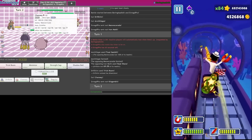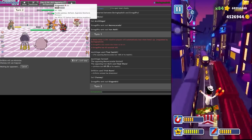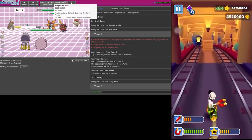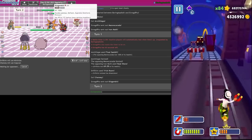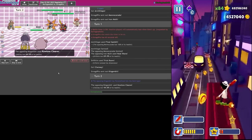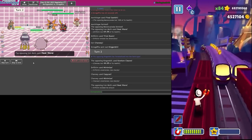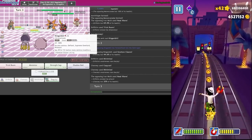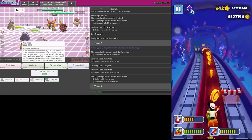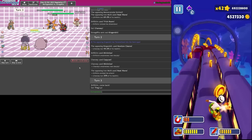Oh yeah, he's the sucker - unless he's actually slower than my Driftblim but he doesn't have it. Let's go for the Copycat. You are not minimum speed, you have a normal speed tier. Kowtow Cleave - okay, I'll take it. Can Kowtow Cleave miss? Questions for later. I'm going to go Ting-Lu and try to Soft-Boil - I might drop to this.